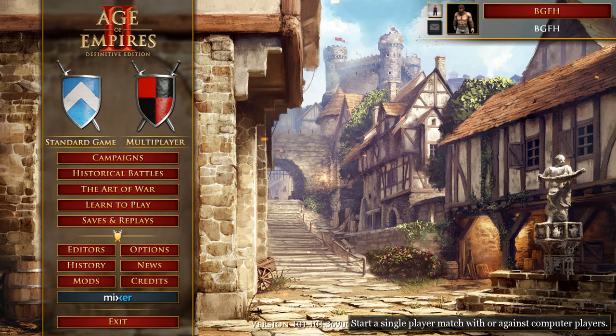Standard game. 'Start a single player match with or against computer players.' This is cool because not only is it reading the item I have my mouse hovered over, but in the lower right-hand corner it shows a tooltip or description of what that item is — just like a desktop screen reader giving you extra information, maybe a hotkey associated with it. Multiplayer: 'Play with or against human players.' Pretty self-explanatory. So those are two big icons that get you right into the action, side by side, left to right.